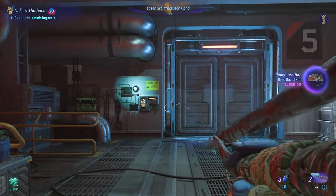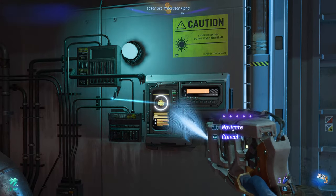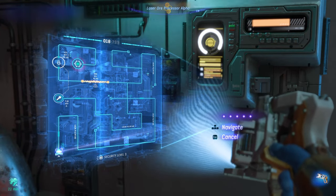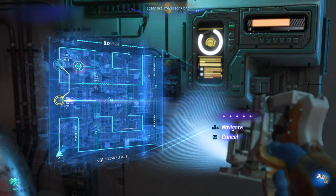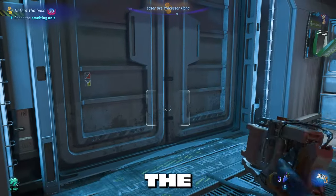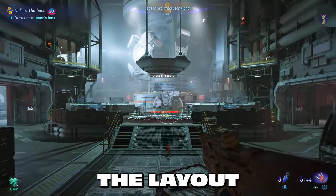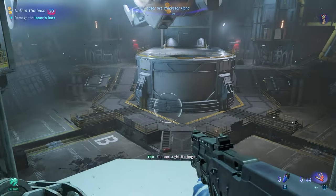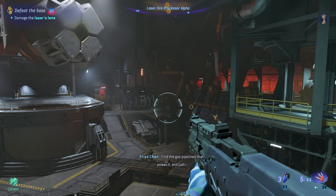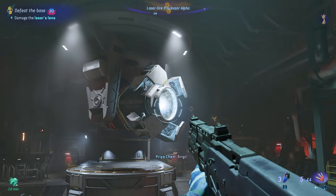As of right now there are no enemies in there, so take your time, regroup, craft ammo, eat food, and do what you need to do. Before you damage the laser's lens, walk the perimeter of the room before the enemies come out and learn the layout. When you're ready, jump up on this light — this is the best starting spot.